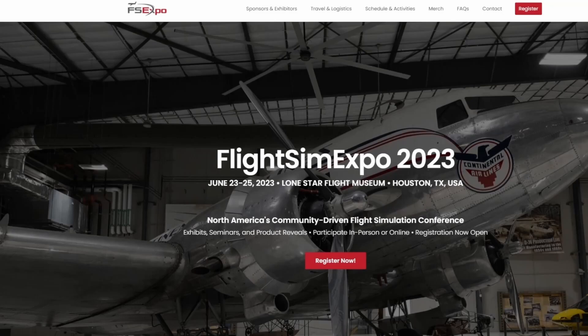Make sure if you guys can that you join us at Flight Sim Expo 2023. Overkill Simulations is going to be present this year at the Lone Star Museum in Houston, Texas. If you guys are interested in joining us, be sure to check the description below. There is a coupon code that can save you a bit of money. That'll save you some cash on your Flight Sim Expo 2023 experience — June 23rd through the 25th of 2023 in Houston, Texas at the Lone Star Flight Museum.